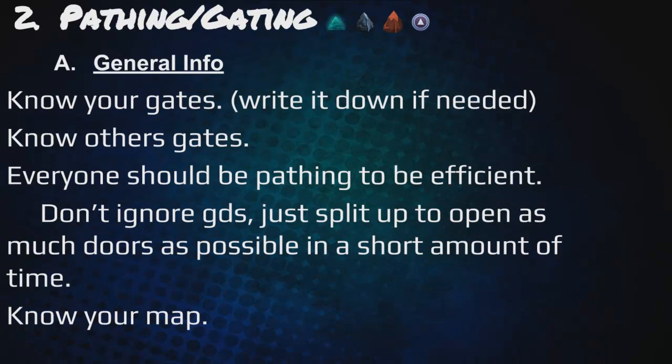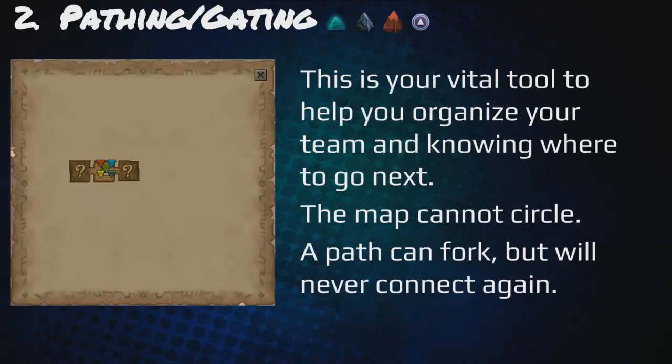On to pathing and gating. General info: you need to know your gates, write it down if necessary, and know others' gates too — it's important you know both yours and theirs. Everyone should be pathing to be efficient and don't ignore guard doors; split up to open as many doors as possible in a short amount of time. You also need to know your map. The map is your vital tool to help organize your team and know where to go next. The map cannot circle, and a path can fork but will never connect again.